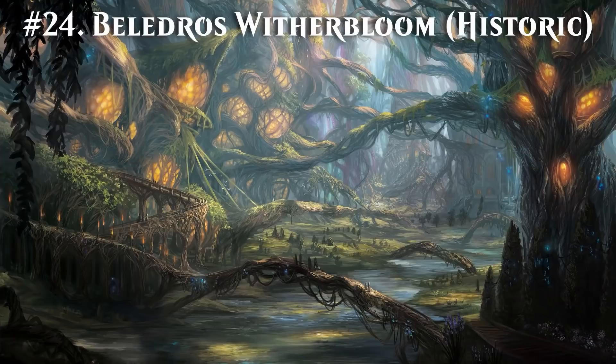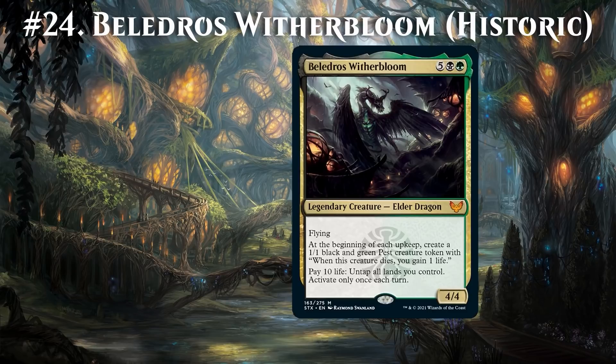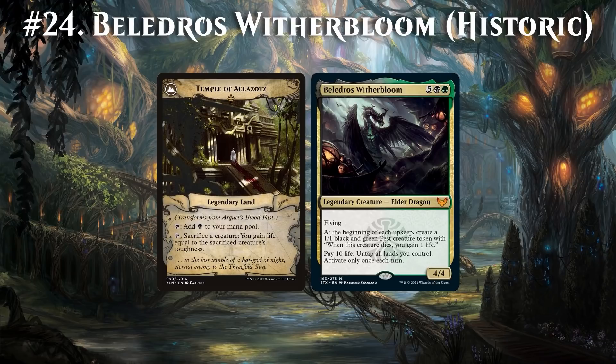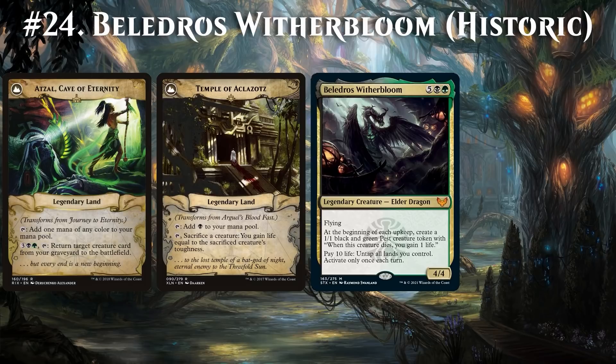The next combo is built around Beledros Witherbloom. I just love the text: pay 10 life, untap all lands you control, and activate only once each turn. But did they really think this was going to stop us? It does require a lot of setup. First, we need to transform Arguel's Blood Fast into Temple of Aclazotz. Also, we need to transform Journey to Eternity into Atzal, Cave of Eternity, and have enough lands to activate it.